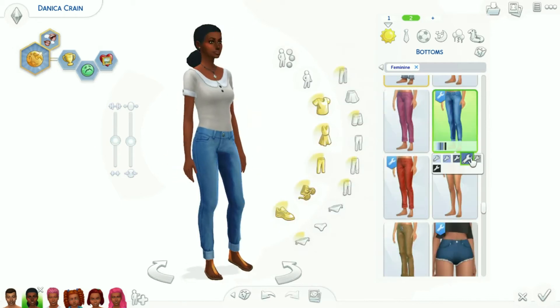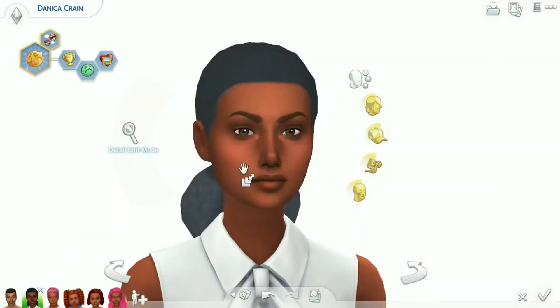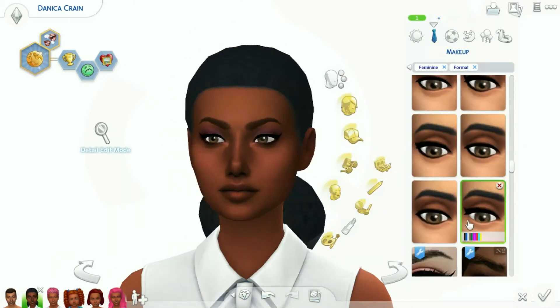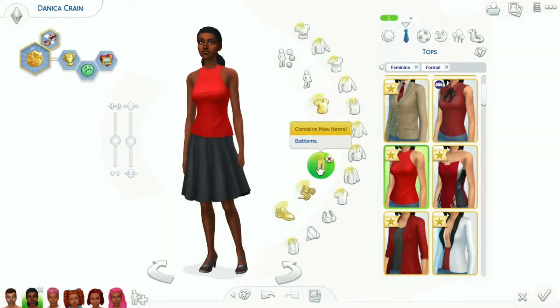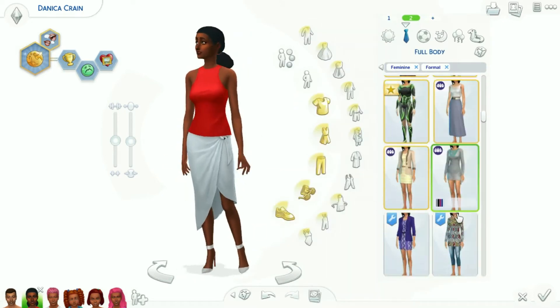It doesn't look good on toddlers — I mean, it looks cute on kids but it doesn't look good on toddlers, like it looks scary. You guys are going to see me use that and then take it off the toddler. But oh my gosh, she is so pretty, and like every single sim that I make and put that skin on, they turn out so pretty.